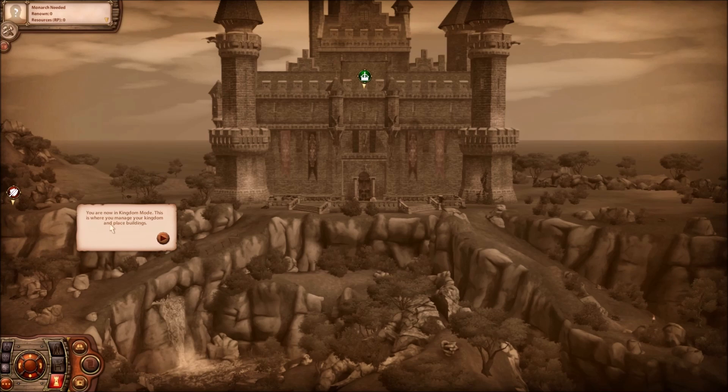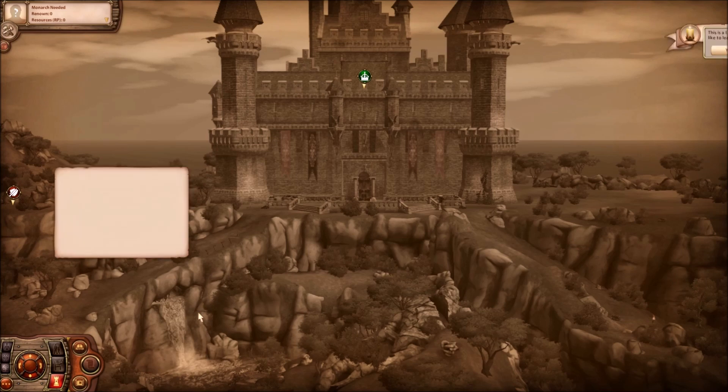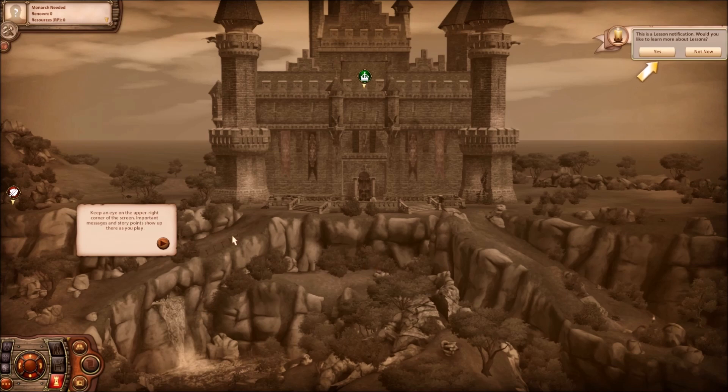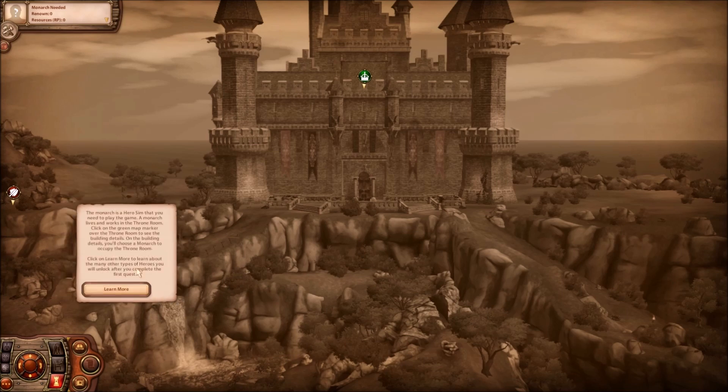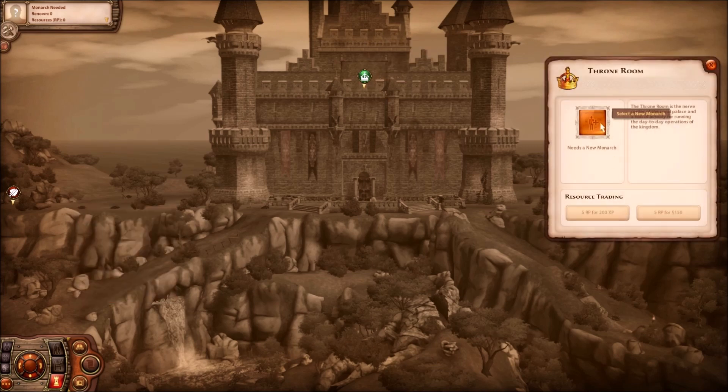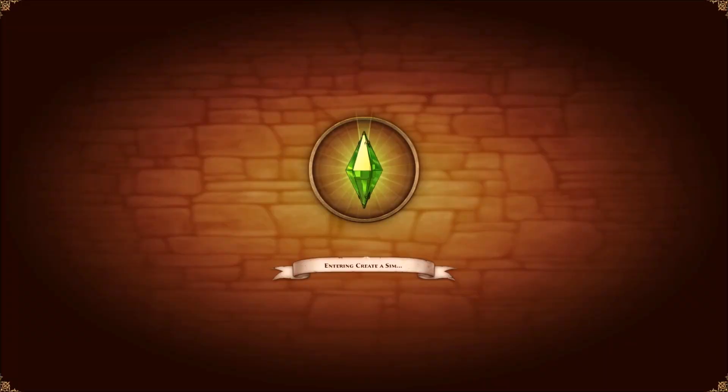You are now in kingdom mode — this is where you manage your kingdom and place buildings. Keep an eye on the upper right-hand corner of the screen; important messages and story points show there as you play. The panel has a summary of the kingdom's current status — renown and resources. Right now the kingdom needs a monarch, which is a hero Sim that lives and works in the throne room. So let's go ahead and create our monarch.